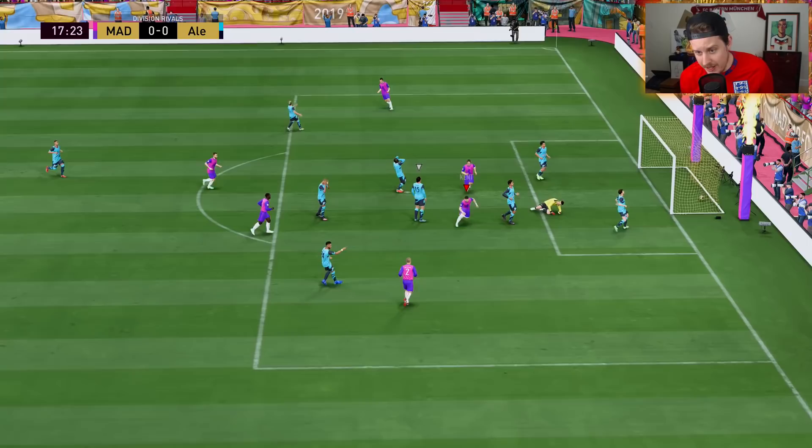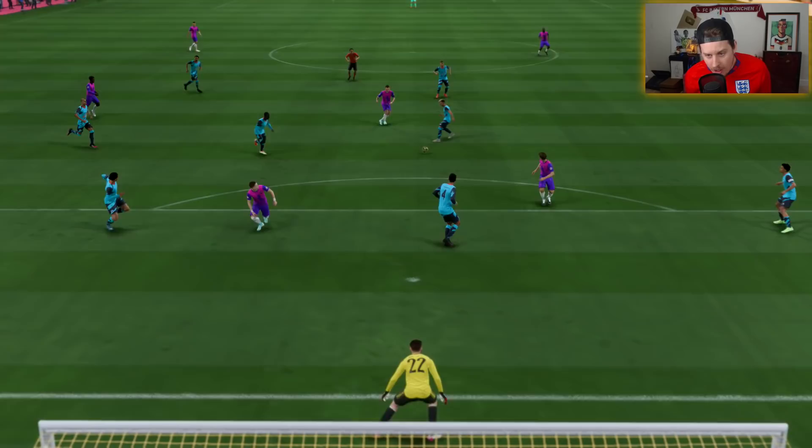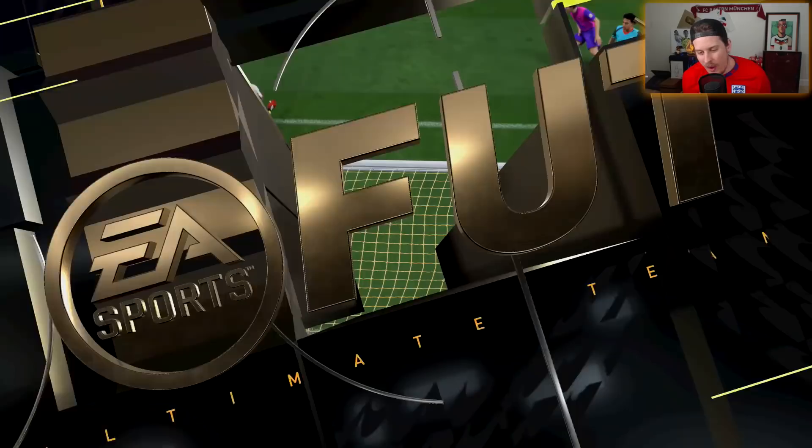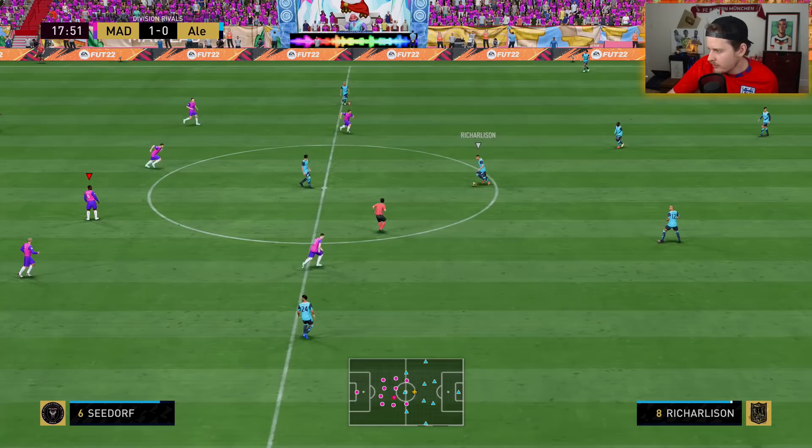This card is nuts — he's actually broken. I'm not saying anything revolutionary, I'm not saying anything anyone doesn't know. For about 125k, if you're going for a crazy meta card... Wowdy Weghorst is 330,000 coins. They really made Wowdy Weghorst 330,000 coins — what the hell?